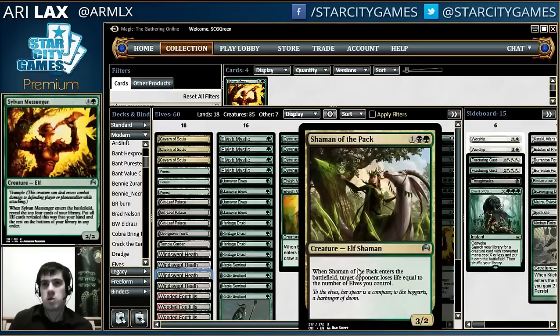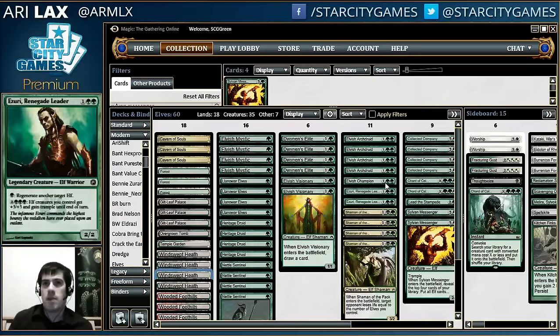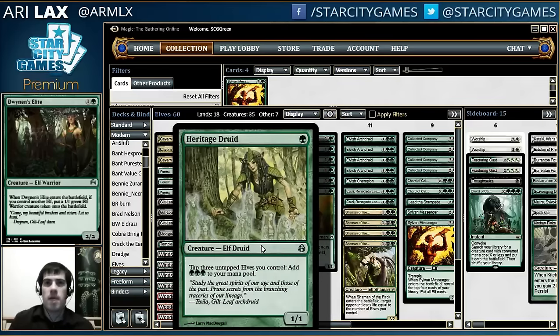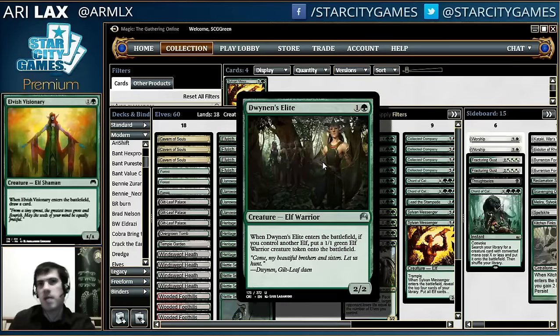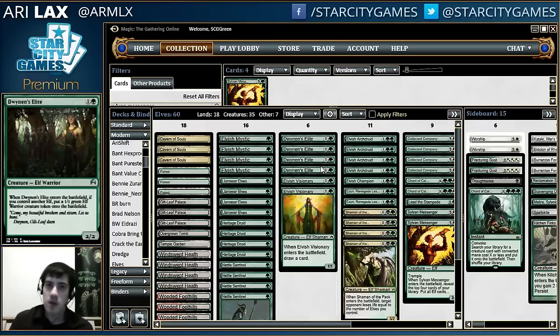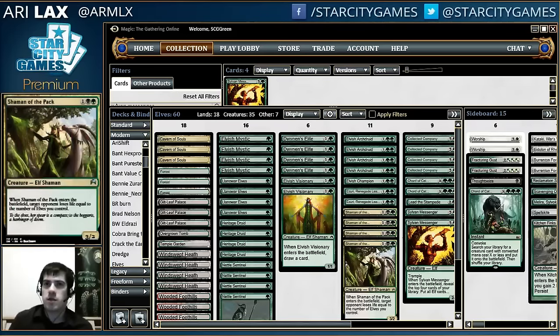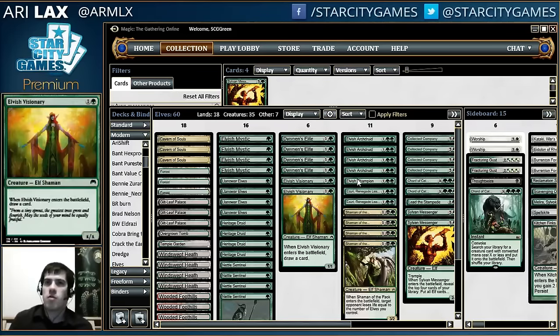Dwynen's Elite is a pretty key addition to this deck for those who have not played or looked at it since Magic Origins. With Heritage Druid, the card's effectively free — you basically get one mana per elf you tap, and this costs two mana and makes two elves. So it's a free three power — it's like a Burning-Tree Emissary. I've cut down on Visionaries just to fit some bigger card draw effects in the deck.